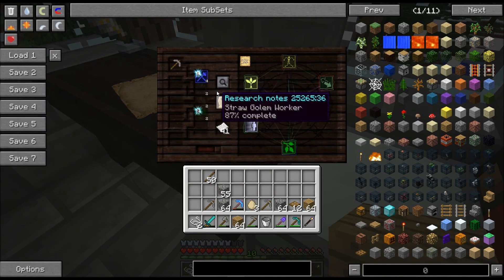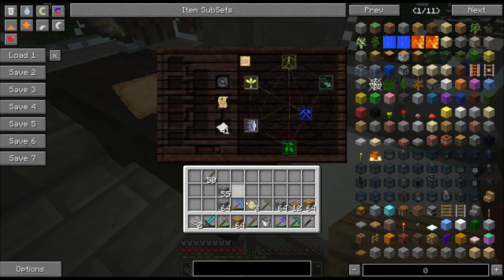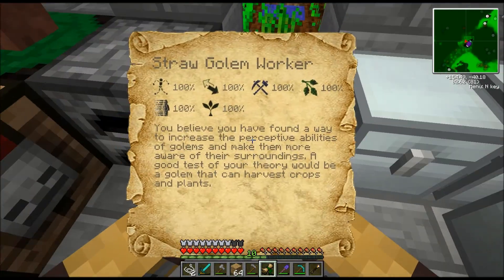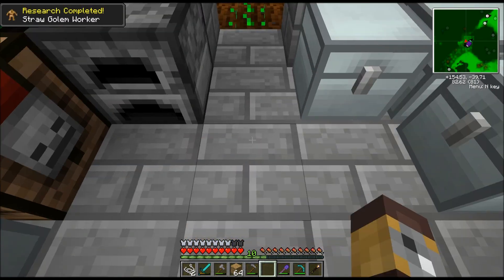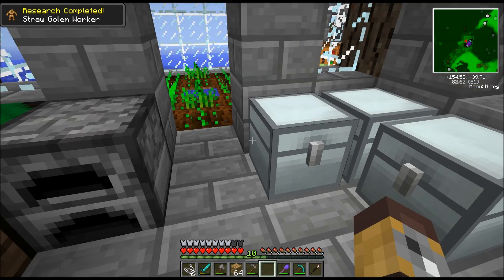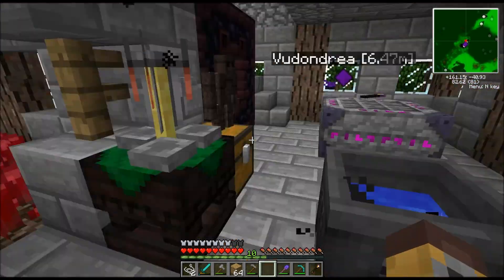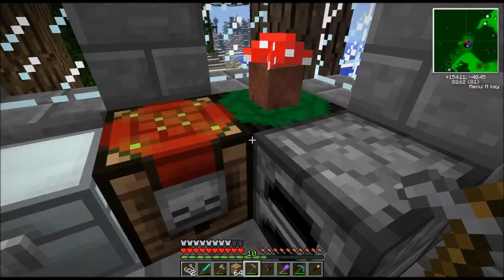You look like a trustworthy fellow! We're finishing the straw golem so that we can actually... You believe you have found a way to increase the perceptive ability of a golem and make them more aware of their surroundings. A good test is your theory of a golem that can harvest and plant crops. Basically what we have done is made a golem who can harvest and collect crops. Now in the meantime, we get rid of him — he no longer lives there, unfortunately.